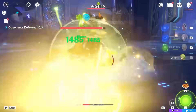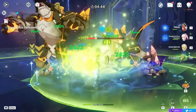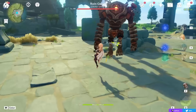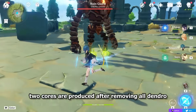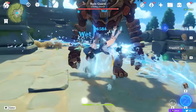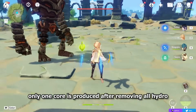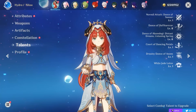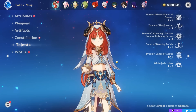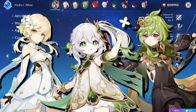You want to make sure your team has enough Dendro application to constantly proc Bloom, and make sure you're not overriding the Dendro aura. Basically, Bloom works best when you apply Hydro onto Dendro — you get multiple blooms before removing the Dendro aura — whereas applying Dendro onto Hydro is less efficient because it removes the Hydro aura and forces you to reapply. In short, make sure you have enough Dendro application through either two Dendro characters like the Traveler and Collei or Tighnari, or potentially the new Dendro archon Nahida, who will surely make Nilou's teams much better.